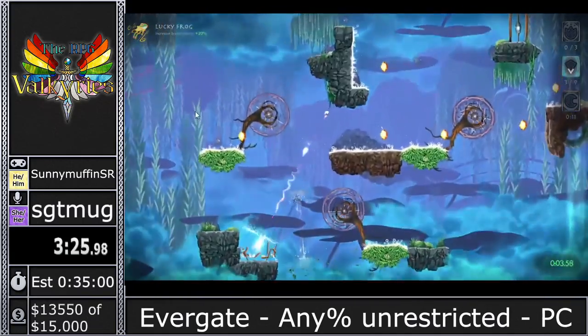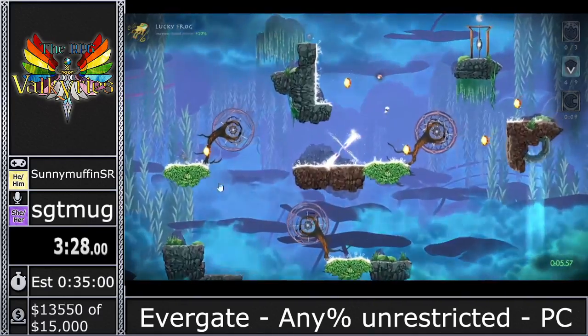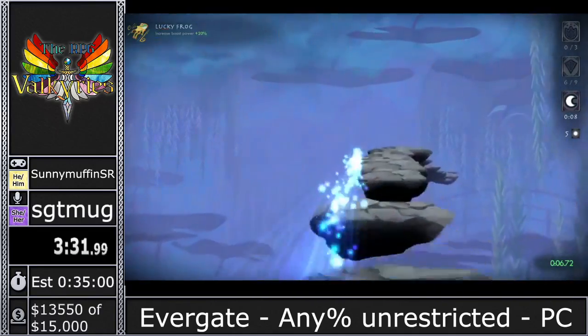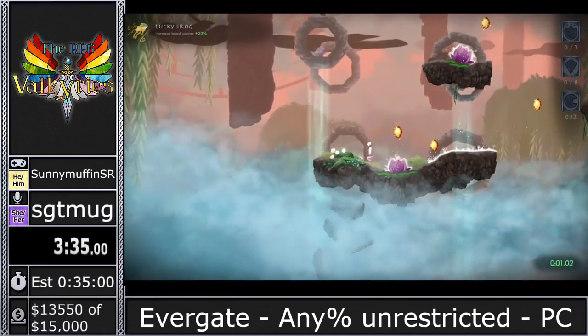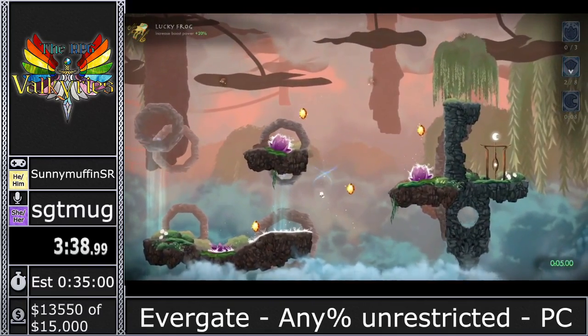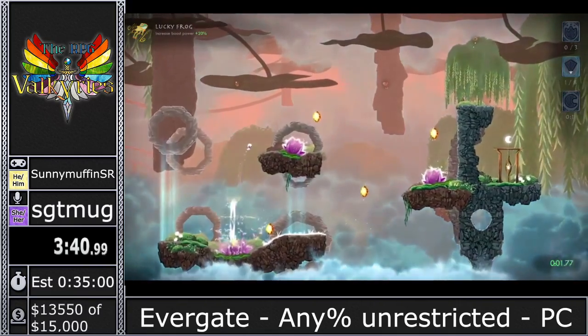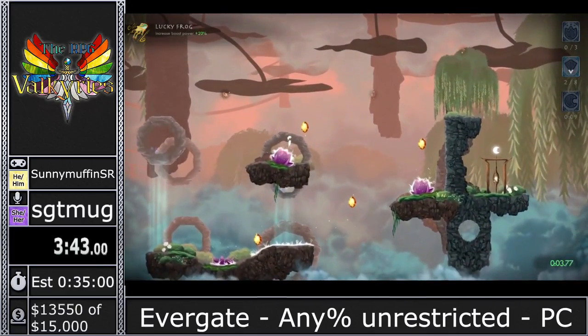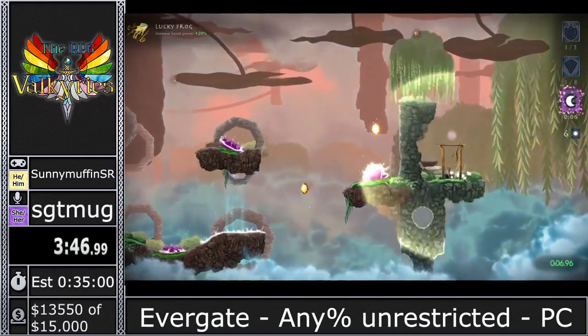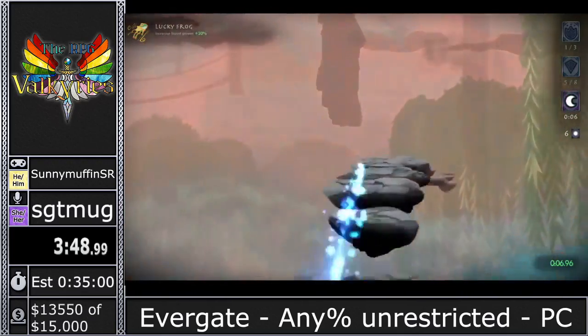In 1-6, we're introduced to the flowers. These flowers break when I hit them with a boost crystal — you actually have to hit them to break them. One of the things I enjoy about this game is mistakes aren't terribly punishing. You restart very quickly, much like Celeste or Super Meat Boy. The developers definitely took inspiration from those games to make deaths not that punishing.